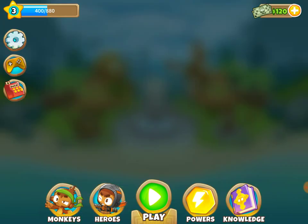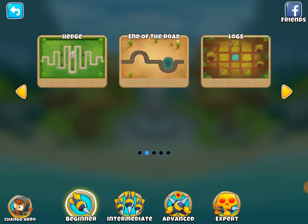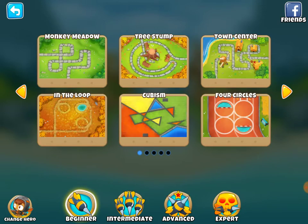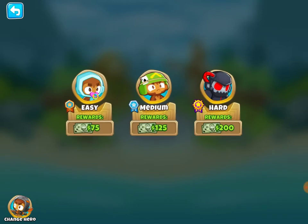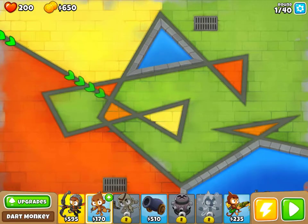Let's go on to play. We have different maps now — beginner, intermediate, advanced, and expert. Staying on beginner, we have Monkey Meadow, Tree Stump, Town Center, In The Loop, Cubism, and Four Circles, plus more like Hedge, End of the Road, and Logs. I'm really liking Cubism's look, so let's go with that on easy, standard mode — a standard round of BTD6 on Cubism. We start with 650 money.